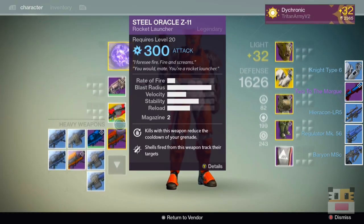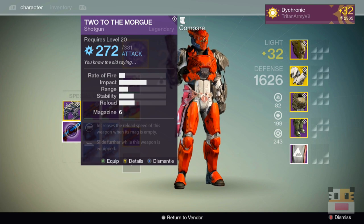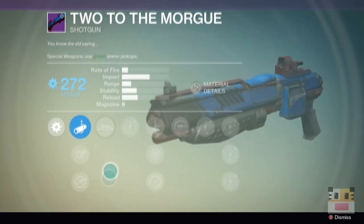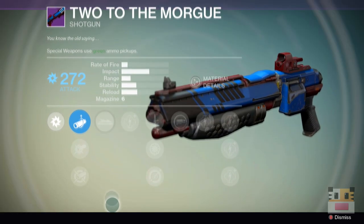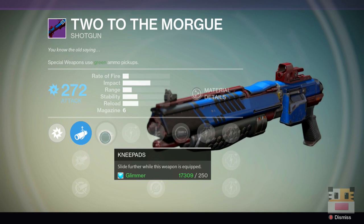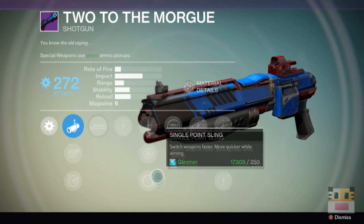We got a purple shotgun — what is it? It's an arc damage weapon. Reload speed and slide further. It doesn't seem like something I would use on a PvE basis because of the slide farther, but it might actually be pretty good for PvP because sliding with shotguns in PvP is actually pretty important. And it seems decent.